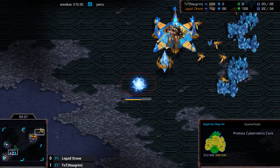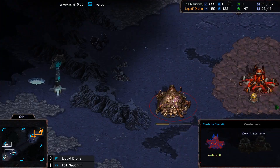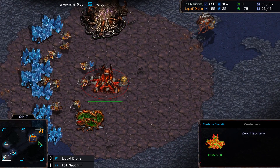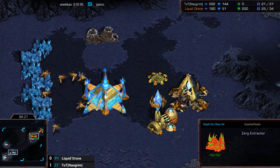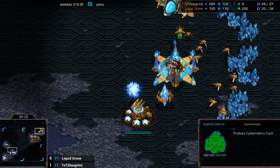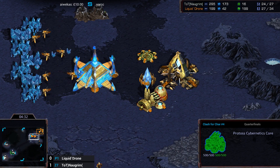It looks like Norgrim is doing something kind of similar to last game — again going for the fourth hatch, presumably fifth hatch before Lair. I think last game he got Zergling Speed; this time he didn't even mine the gas for speed yet. He's not mining gas at all, so he's just going straight up to the additional hatcheries. He's finally put one guy on gas, so it's going to be a while before he can actually get anything. He does have some idle drones — I don't know if he's noticed this.